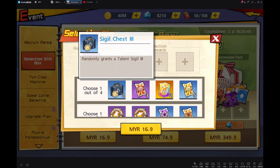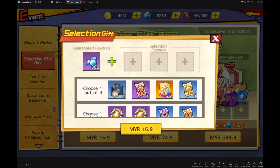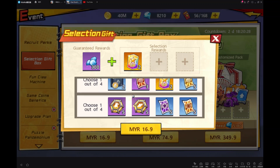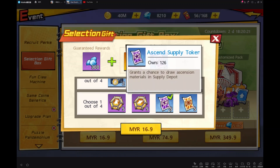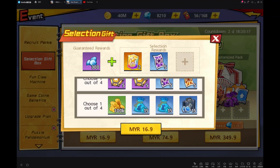Let's see. Seager chest 3, randomly granted — no use. Elite voucher, don't get. Star station card, yeah. And this epic voucher, just throw away. For this, I more recommend the essence supply pocket. I think this will be better.